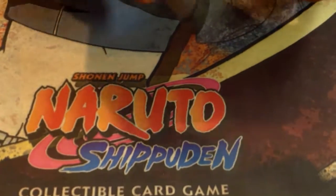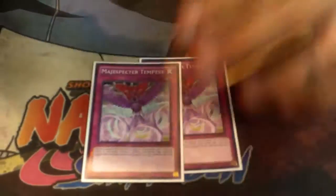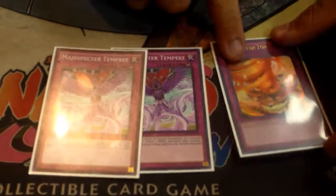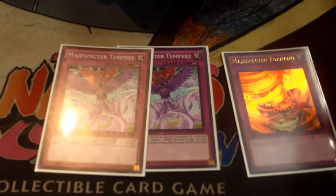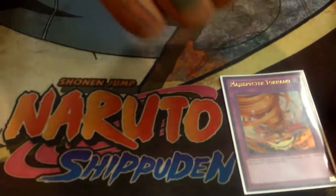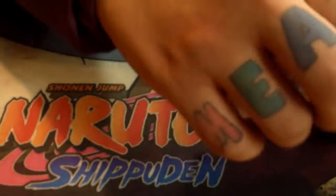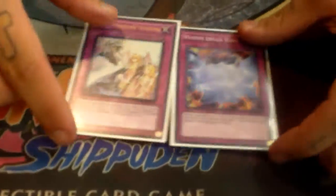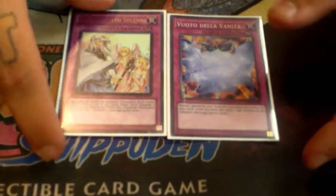On to the traps — two Tempest and one Tornado. Tempest is amazing. Tornado is good against Rogue, but otherwise it's really not that good because it says Target — same with Cyclone. And then the last two: one Vanity's Emptiness — of course — and one Solemn Warning. Obligatory. That's it for the main deck.